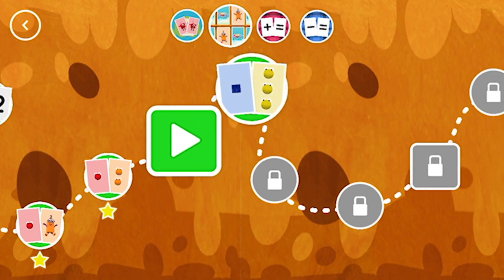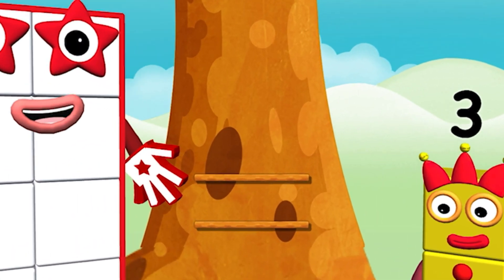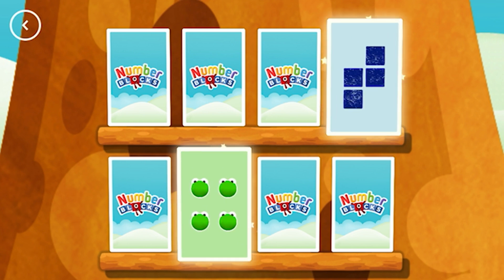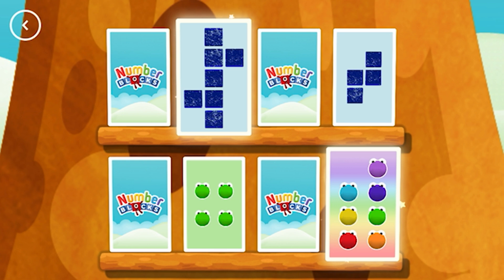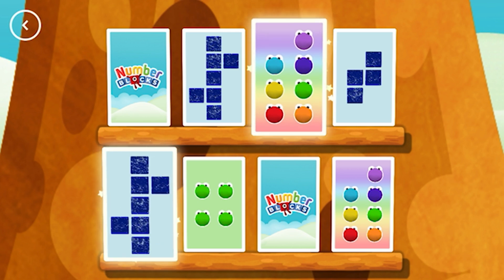Look! A new level! Hello! Try to find a pair of cards with matching amounts. Four! Four! Four! Four! You found a match! Seven! Seven! Seven! These two amounts match! Seven! Seven! A match!